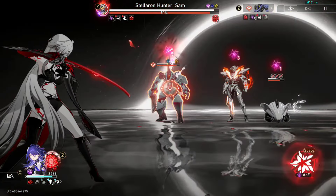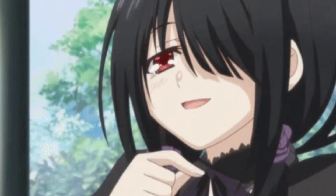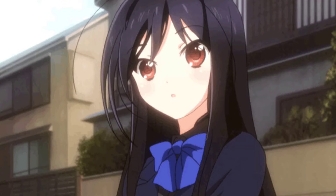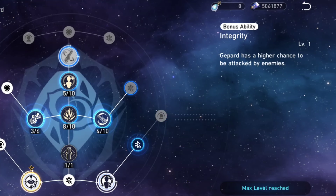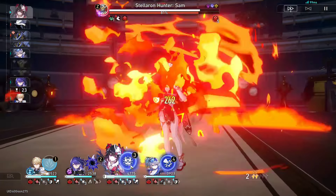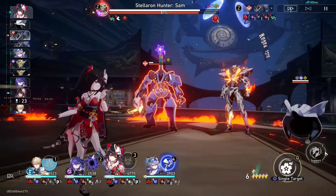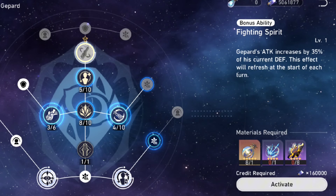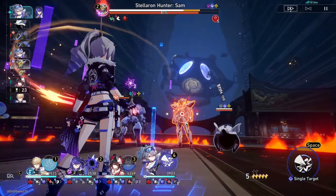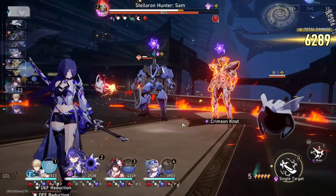In the late game, that passive becomes less relevant because if Jepard is the first one to die on your team with high investment, that's a skill issue. The next passive is pretty good because it increases Jepard's aggro, which increases the likelihood of Jepard getting hit, letting him build energy faster and redirecting enemies away from your other teammates. His last passive converts a portion of Jepard's defense to attack, which isn't ideal since you don't use Jepard for damage, but you can get some defense and effect resistance from unlocking it, so it's worth grabbing.